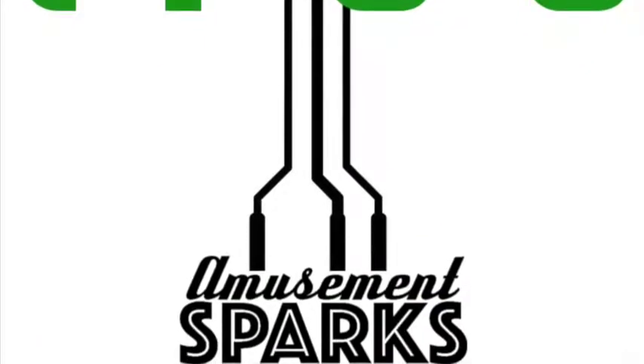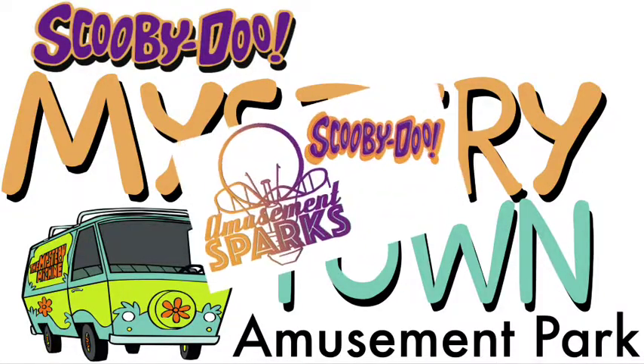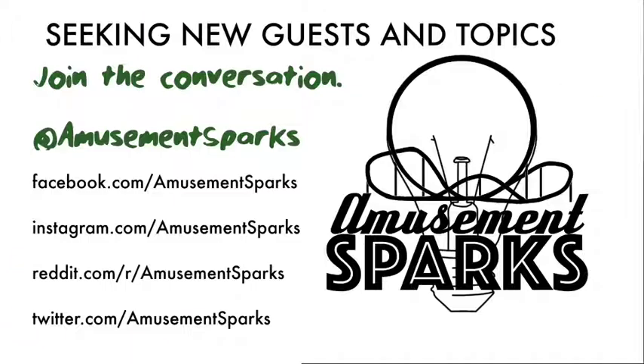Welcome to Amusement Sparks. This is the last completely new episode of Season 2, and my guest for today — return guest from the Scooby-Doo episode — it's Nick Robes. We're going to do things a little different today. We're going to start with the park design and then fumble our way into the theme, instead of doing it in reverse. So we'll see how that goes — it could be the greatest thing ever, or the worst, and I just won't post this episode.